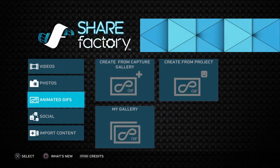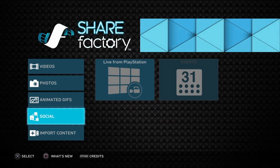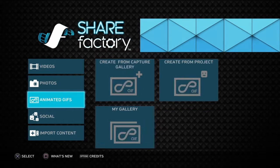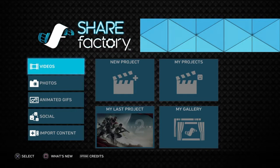On ShareFactory you can also make GIFs, photos, like memes and all. You can also import videos, images and music via USB. You can also buy themes, but why would you want to buy to be able to edit?